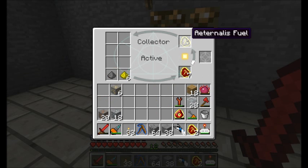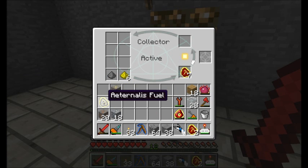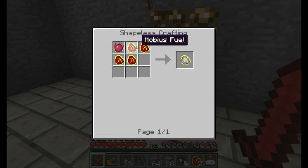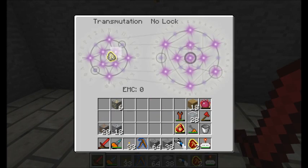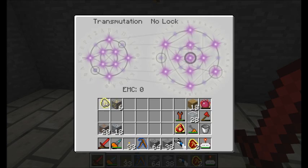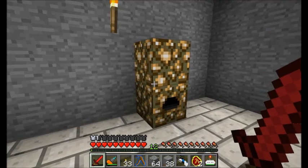My first piece of Aeternus fuel — this is the highest tier fuel source. It's worth four Mobius fuels. If I go stick it in my transmutation grid, it's learned: 8,000 EMC. That's a lot of energy. That's about as much energy as a piece of diamond, so one Aeternus fuel equals one diamond's worth of EMC energy.